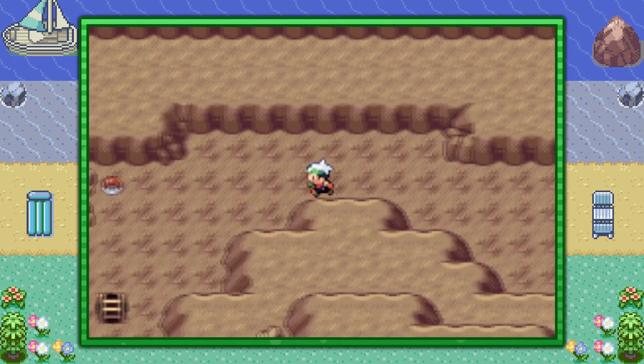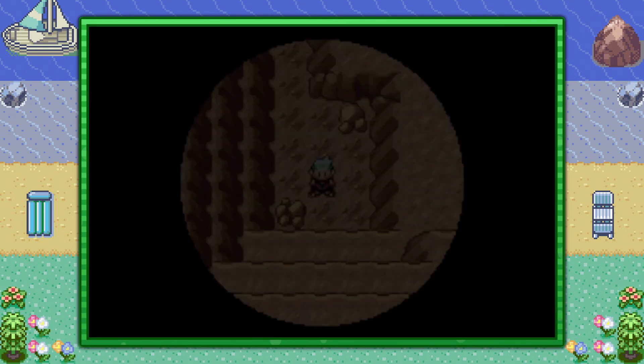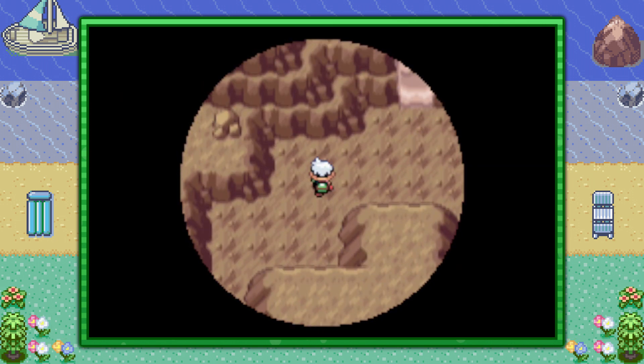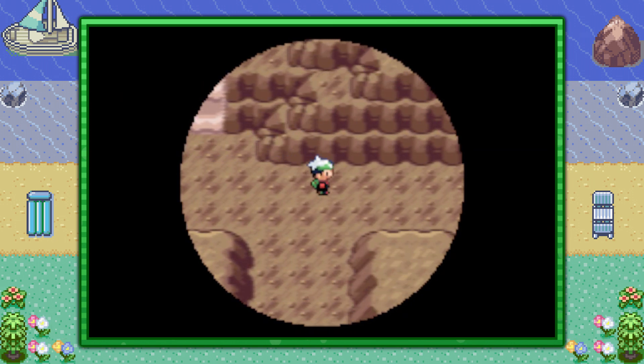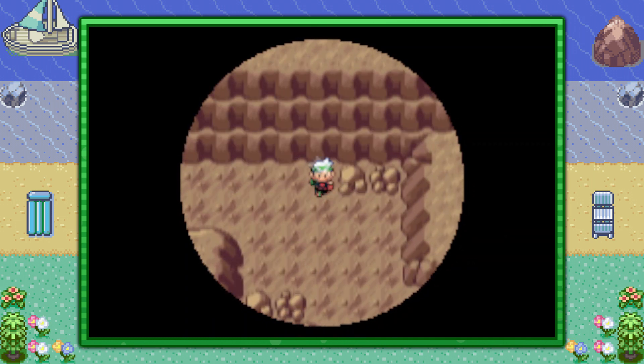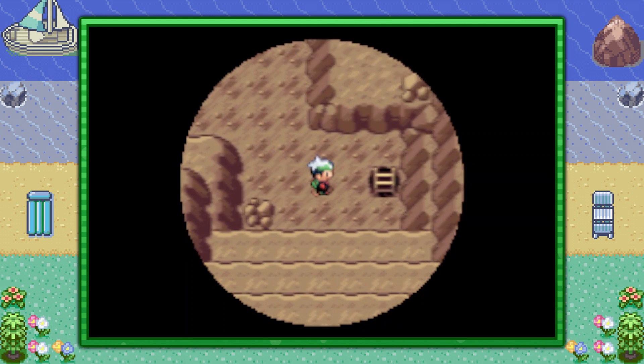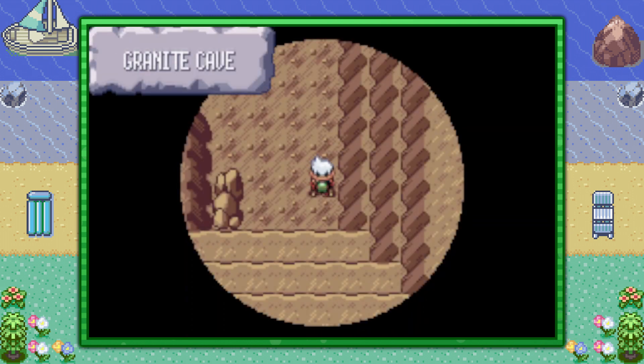Once you're inside the Granite Cave, for the first floor, make your way to the left side and go down the ladder here. This is pretty much going to be a big zigzag pattern. On this next floor it's going to be a little dark, so with the help of a Pokemon who can use Flash, you can illuminate a small portion of the room. Make your way to the right side to visit the ladder over here.